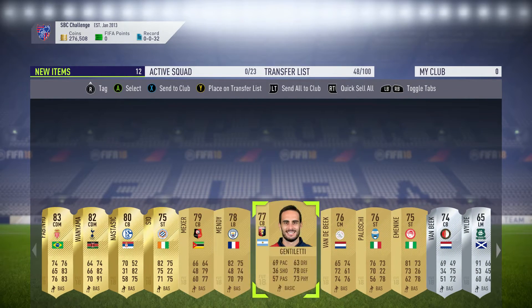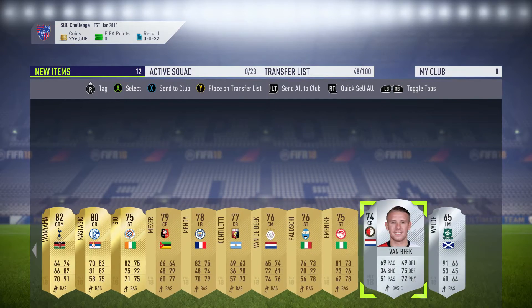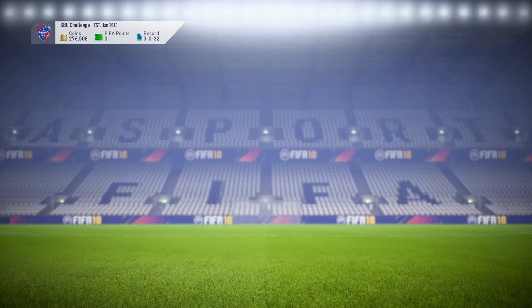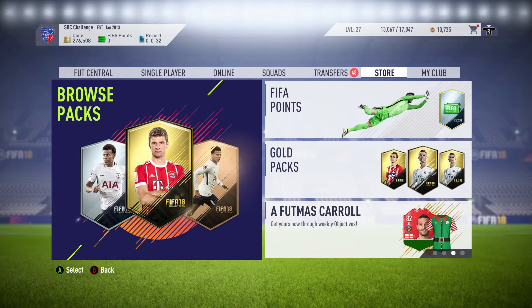We also get an Astasic, a Wanyama, and a couple of silvers. I'm going to store everything in the club - they could be useful in tomorrow's squad builder challenge.